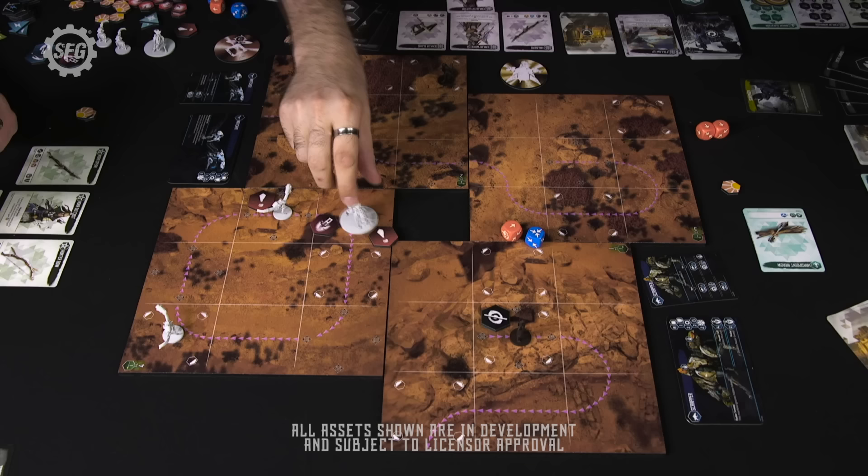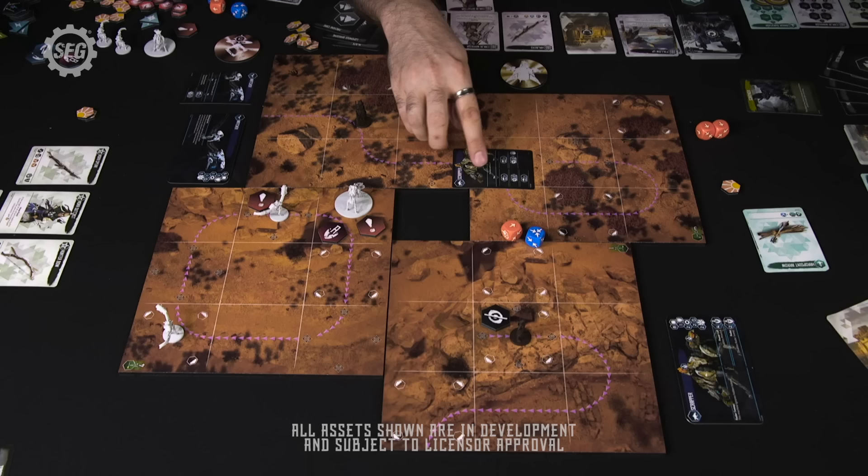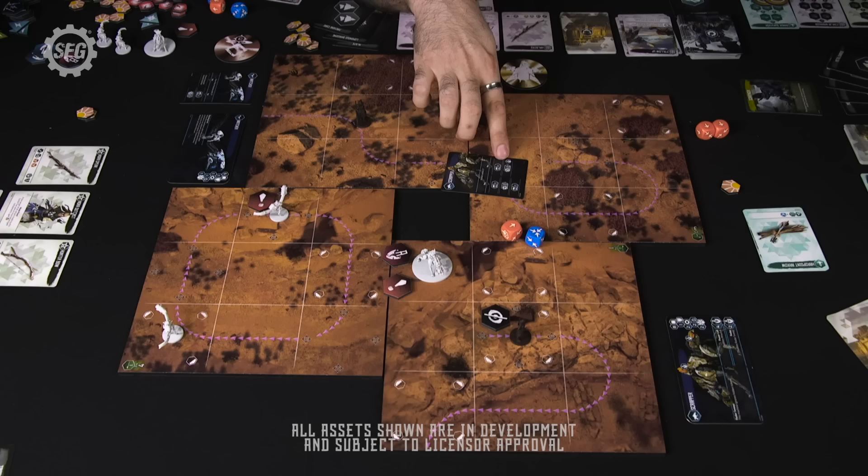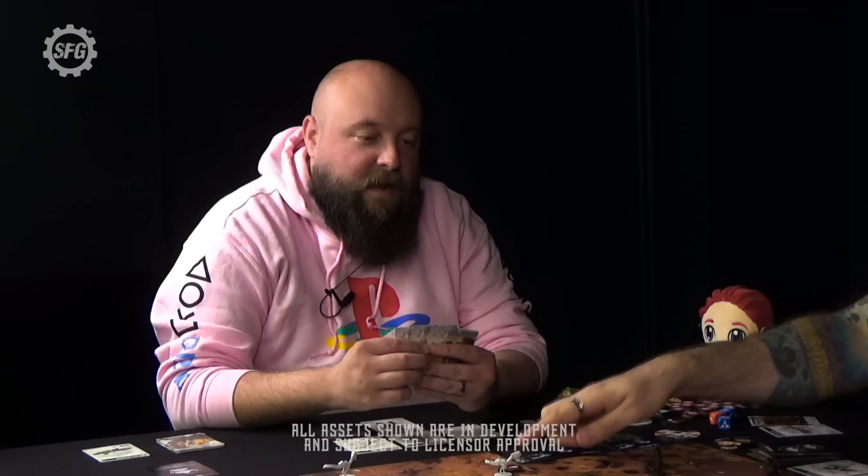It's now over to Gaz and Jamie. Scrapper activations happen — the remaining scrapper's power cell has been destroyed, so we follow its behaviour card. It's alert, so we check: is a hunter within one? No, so it moves one towards the closest hunter. Then normally it would make its laser attack, but since that component was removed by Jamie, it won't be able to use it.